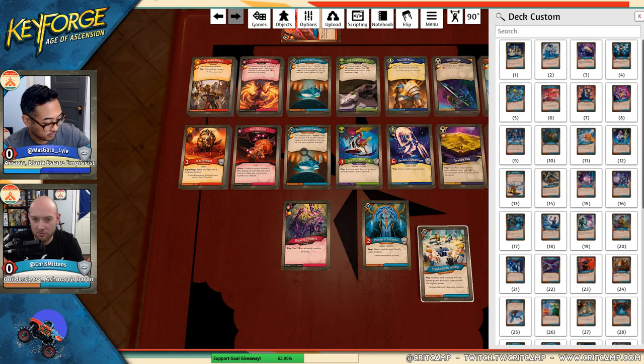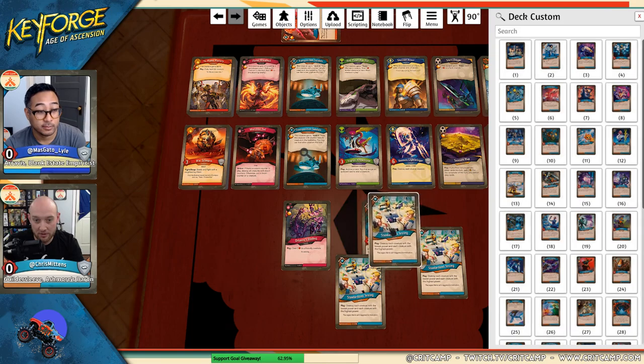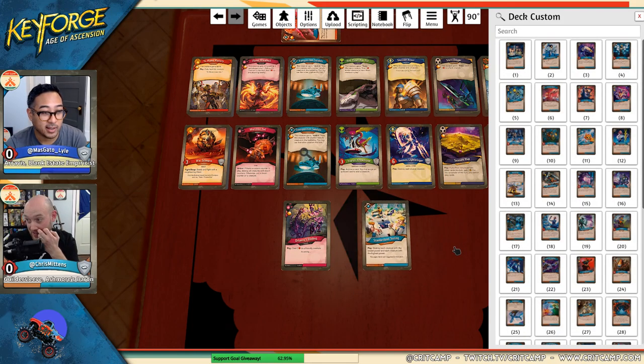I've got two 119s - Lyle knows all the card numbers by the way, so when I say this out loud he has a mad advantage.